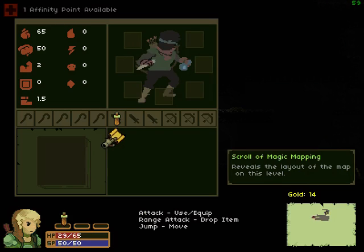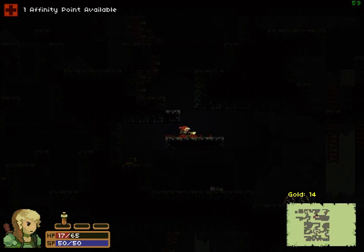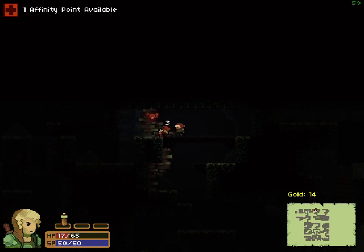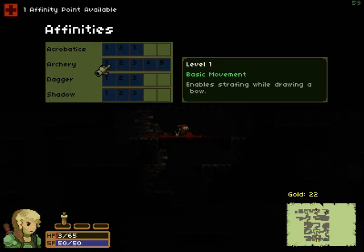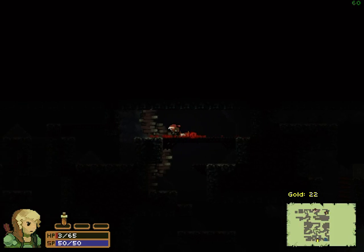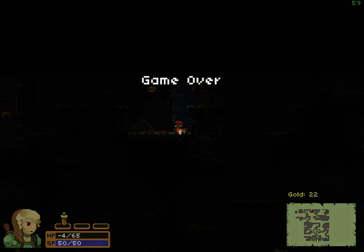Scroll of magic mapping — okay, let's use it. Now you can see that we can see the whole map here, which is kind of nice, although I'm still going to die soon. And I can go in here and show you that I do have different abilities with this character than with the other character. But yeah, I knew I was going to die there.